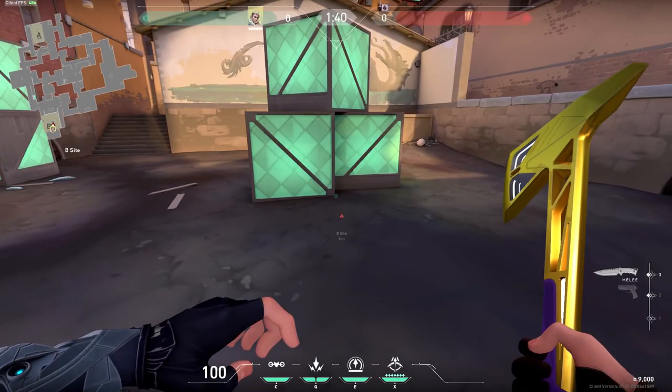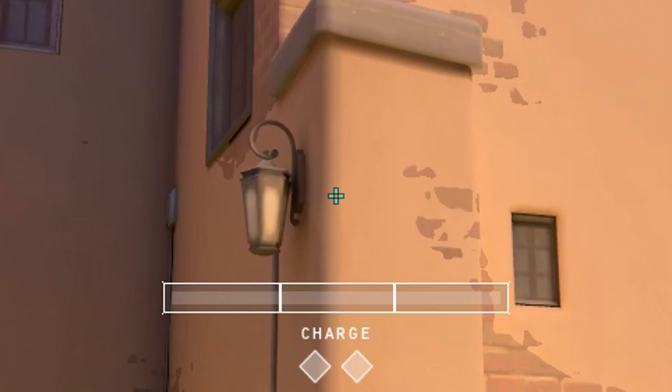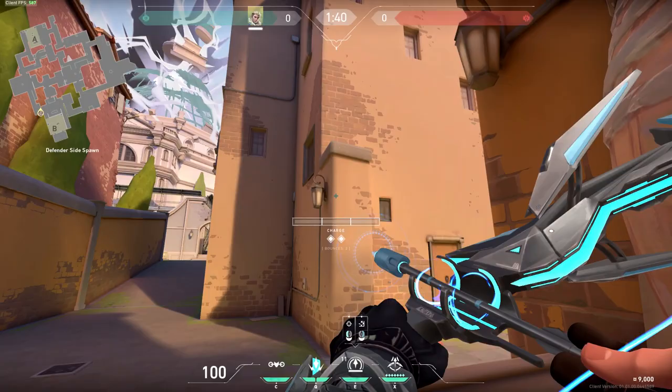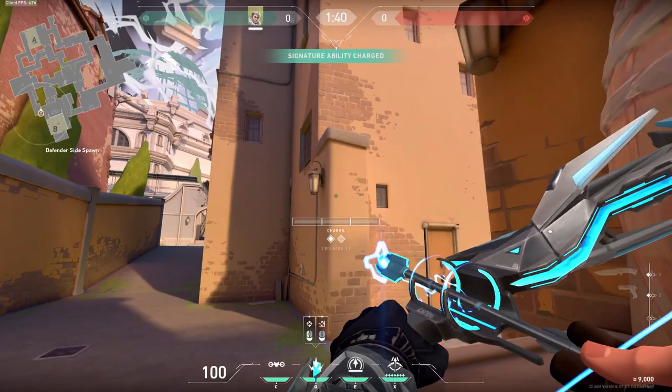Moving on to post-plant shock darts on B site — this is the default plant. Tell your team to plant here; it's the safest spot. Stand in this corner of the crate that has the barrels on top of it. Notice the lamp on the wall right beside you — line your crosshair up with the wall and the bottom of the bracket that holds it. Aim on the left of the wall where the shadow part ends, then shoot a shock dart with two bounces and two charges and it's going to beautifully bounce into that default plant location.